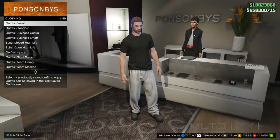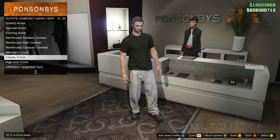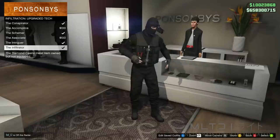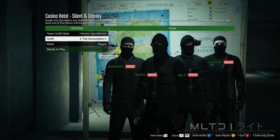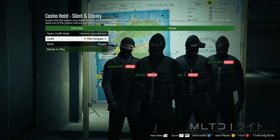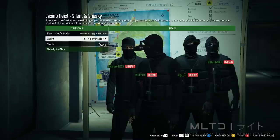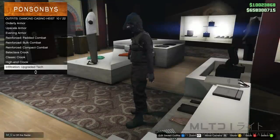To begin we're going to go into the outfit section of the store and go into the diamond casino heist category. Now we're going to go into upgraded tech and purchase any of the outfits from here — I personally went for the bottom one but it doesn't matter which one you choose. If these outfits are locked for you then that means you need to complete the heist finale on the silent and sneaky approach. Upon completion all of these outfits will then be unlocked in the store for you to purchase.